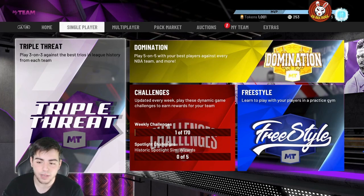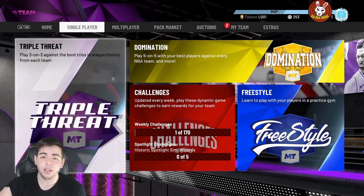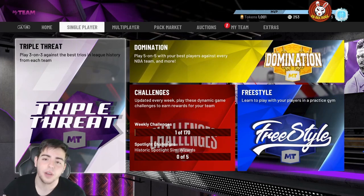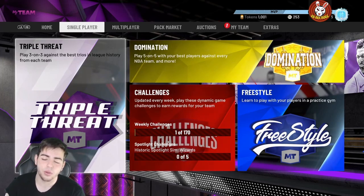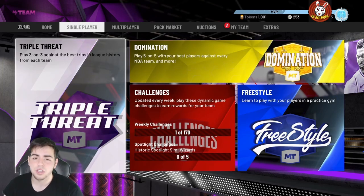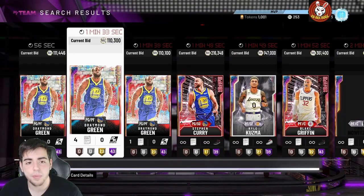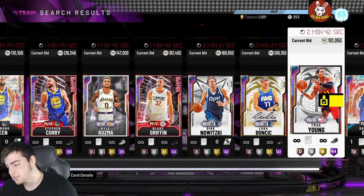On top of the terrible gameplay, they have the worst auction house glitch ever and kids are losing hundreds of thousands of MT. Here it is: from 2 to 7 Eastern — I'd say 3 to 7 Eastern — do not post any Galaxy Opals. Because all of a sudden you'll be sitting there and the auction block literally doesn't work. All your cards — you won't see them, it'll only show cards with two hours and up.